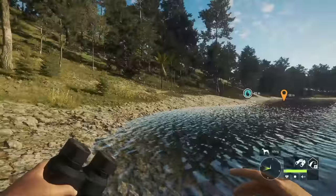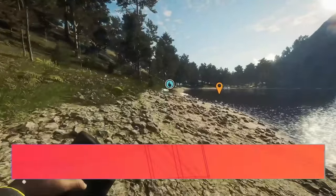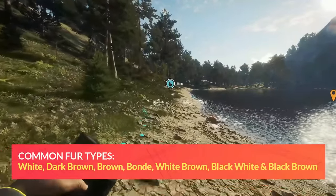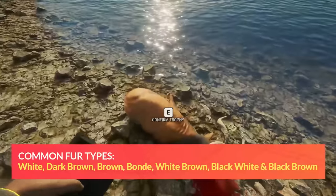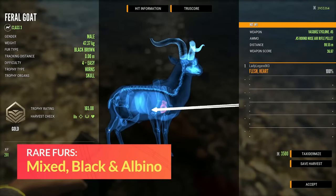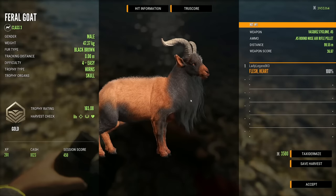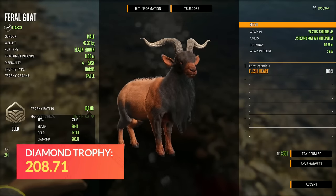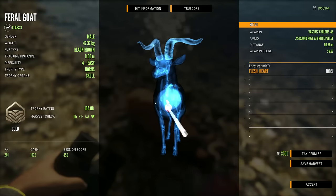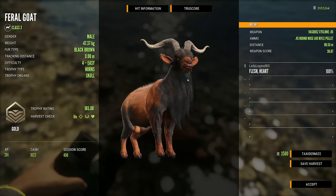Feral goats have a max weight of 50 kilograms or 110 pounds. Common fur variations include white, dark, brown, blonde, black, and brown-black. Their rare variations are mixed, black, and albino. Black and albino are considered very rare with a less than 0.1% spawn rate. Diamond for Feral Goat is 208.71. This is the only map you can hunt Feral Goats on, and they drink from 15:00 till 18:00 or 18:30. That was a 99.55 meter shot with the Vasquez Cyclone air rifle.